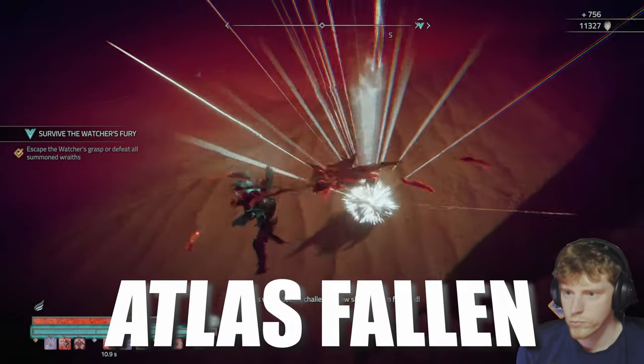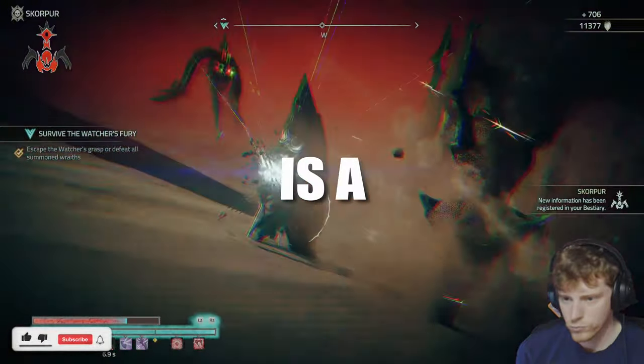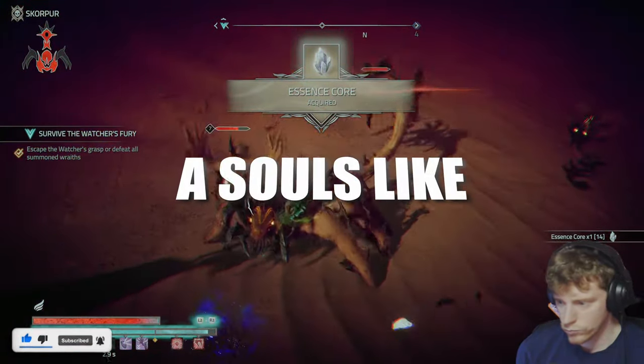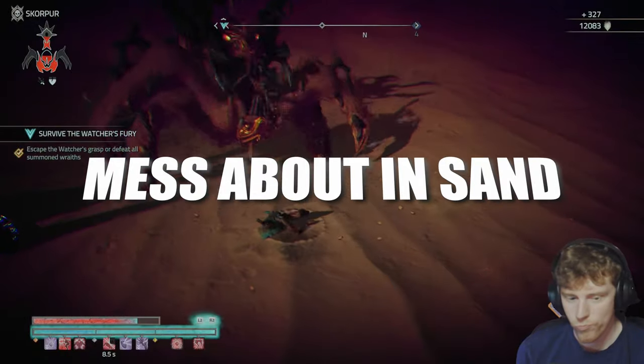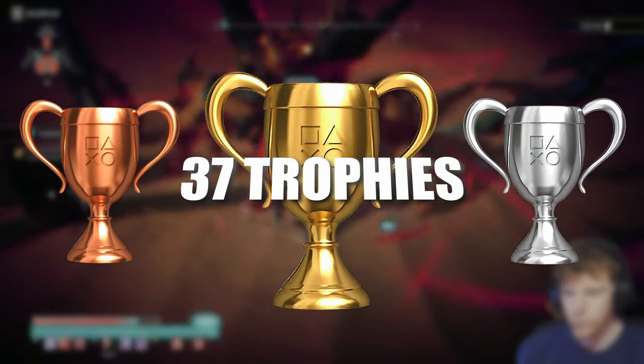Today I'm going to platinum Atlas Fallen, a game made by the people that brought us The Surge, which in my opinion is a pretty underrated souls game. Atlas Fallen isn't a souls-like however — it's more of a typical third-person open world co-op action game where we mess about in sand. So what do we need to do to get all 37 trophies? Well let me tell you.